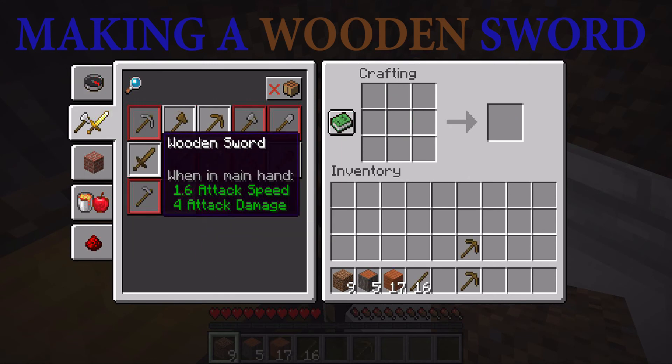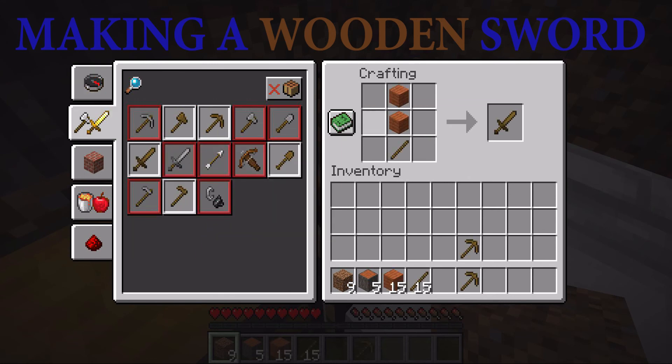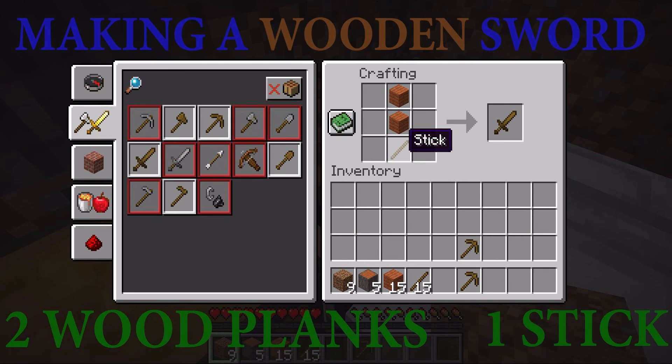Next I would like my sword. To get my sword you need two wood planks and a stick below. I'm going to make two swords. This sword is the weakest and most basic sword you can have in Minecraft.